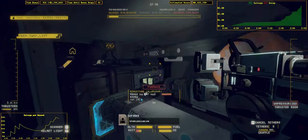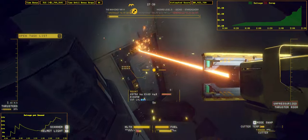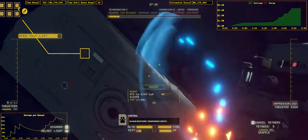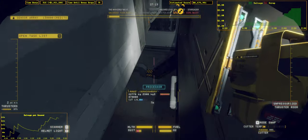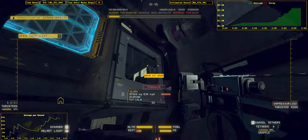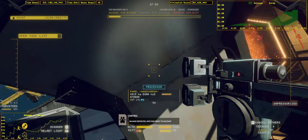Tether levels are low. Salvage registered. Transferring credit. Salvage deposited. Applying credit to account.